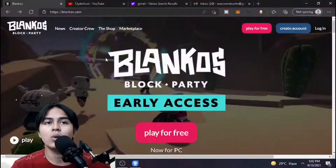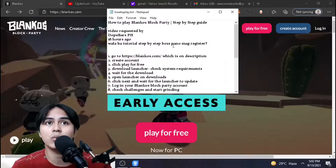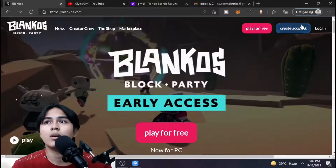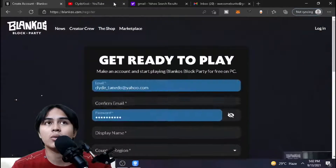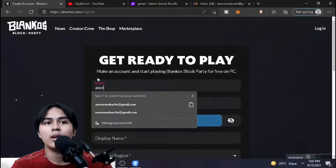First, I'm going to teach you how to register, and after that the walkthrough on downloading and playing the game. Go to their website, which is https://blankos.com — I'll leave the link in the video description. Here's their website, blankos.com. The first step is to click on 'Create Account.' I'm going to create an account along with you guys so it's more convenient.